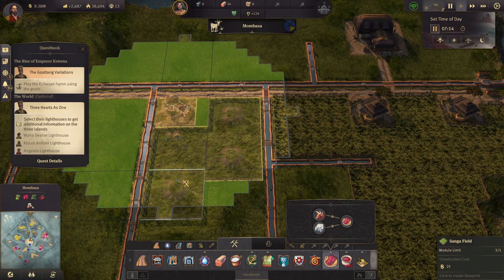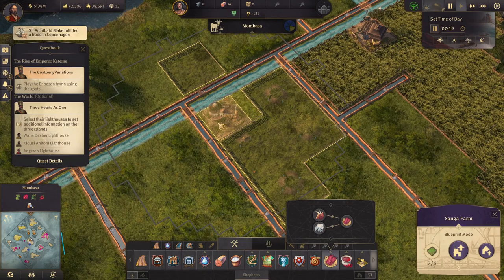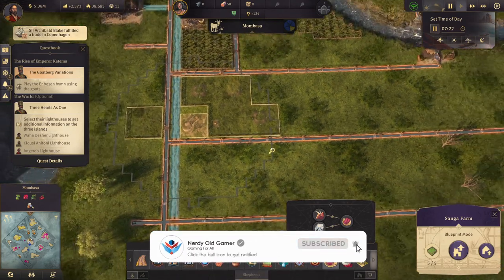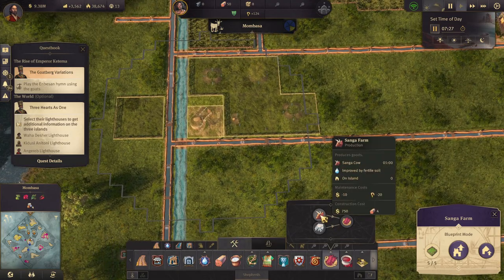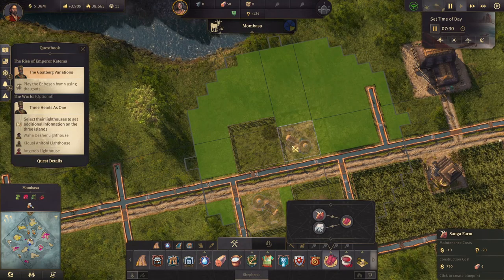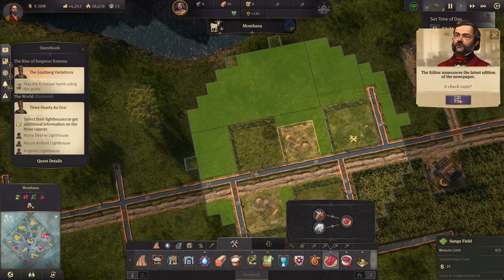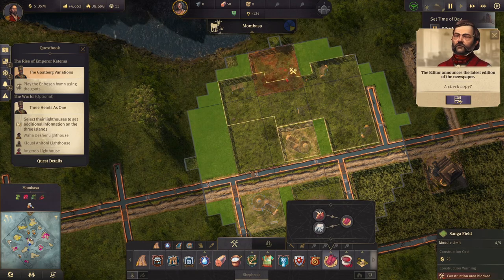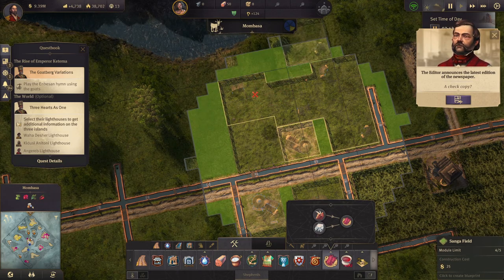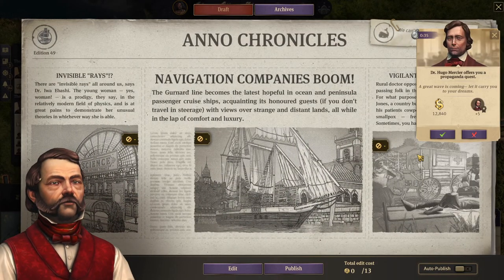Two, three, four, five — let's put another sangha farm here. Copy it, one, two, three, four. Alright.